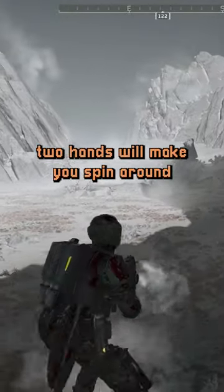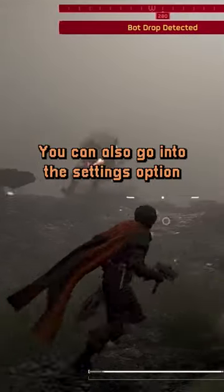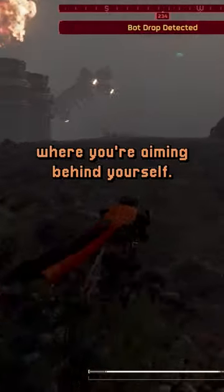Other weapons that require two hands will make you spin around and you will lose valuable speed. You can also go into the settings and put reticle on always, and that way you can see where you're aiming behind yourself.